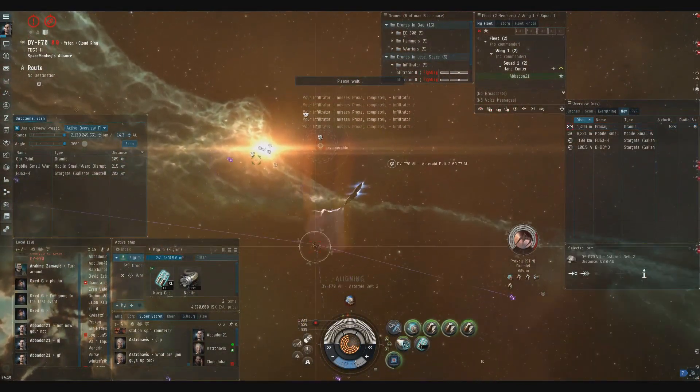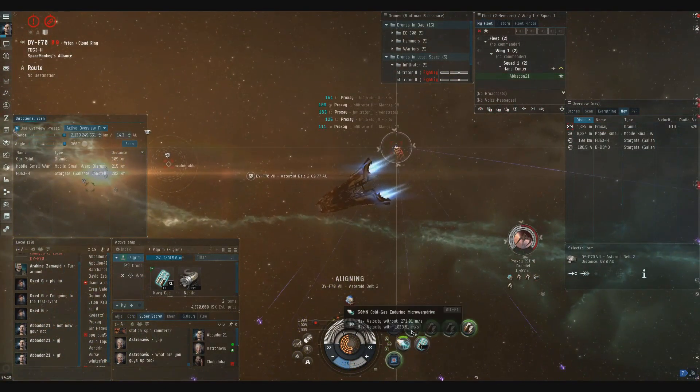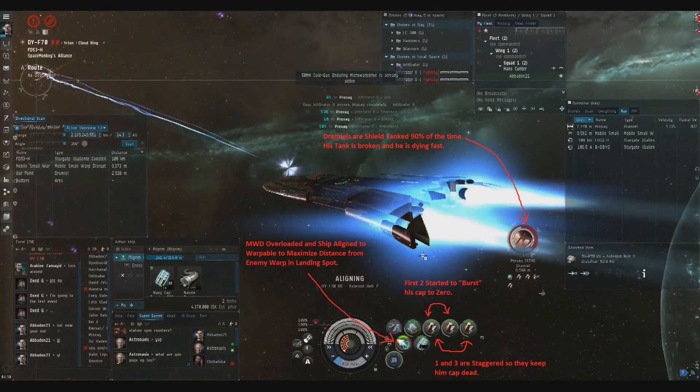I'm pretty confident that I can kill him. I get all my newts on him pretty quick. I've got my infiltrators out because I believe most likely he's going to be a shield tank in a Dramiel — that's just a safe assumption. Infiltrators are EM damage, which is usually a shield hole. I started newts number 1 and 2 at once to get his capacitor all the way to zero, then waited to start newt number 3 until roughly halfway through that cycle so it would be staggered. I could keep 1 and 3 staggered and shut off number 2 to keep it available for incoming interceptors.